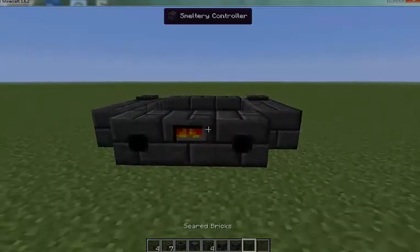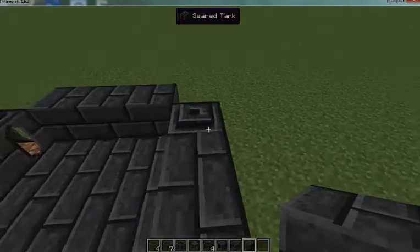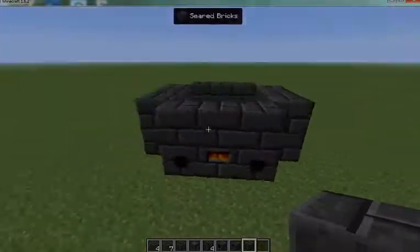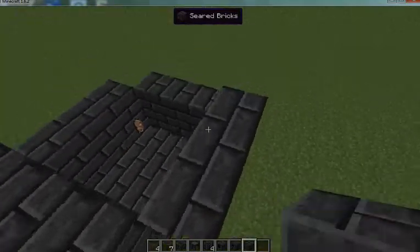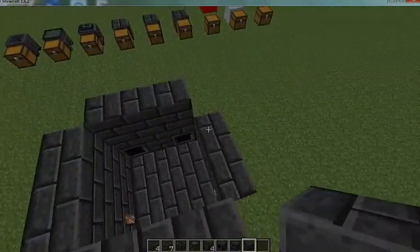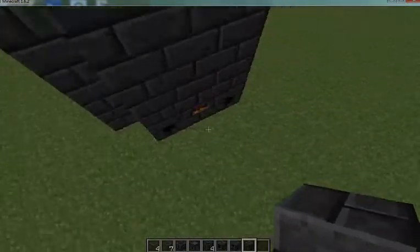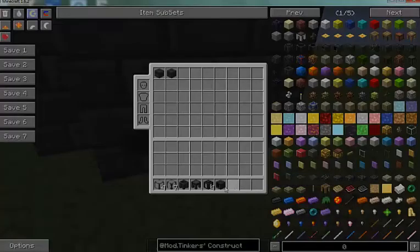Alright, there we go — for some reason it just wasn't working properly. What I did is I cut it down to this layer first, then I'm going to build on my second layer. The more layers you have, the more your smeltery can hold. I just built that up three layers and now there are a ton more smeltery slots.